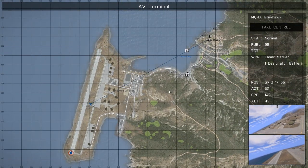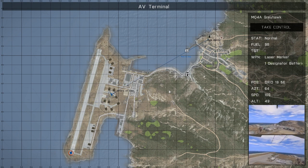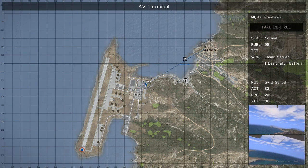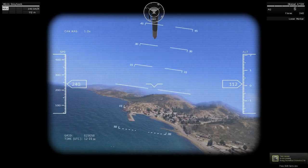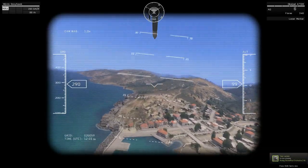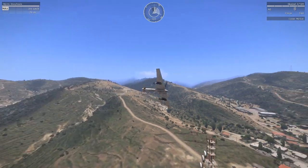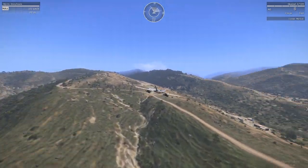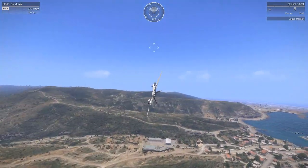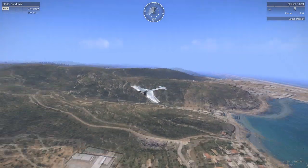If it can find targets like vehicles, the designator will spot them and fire at them if you tell it to. And here are two cameras showing you where it is and I can go 'take control' — and now I'm flying it. I can fly this wherever I want. It only comes with six missiles and then you've got tons of flares. G to deploy the flares and left click to fire the missiles.